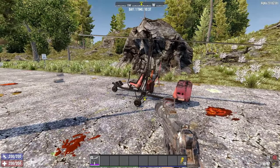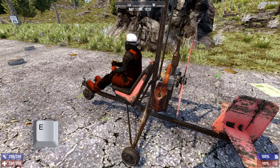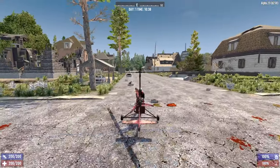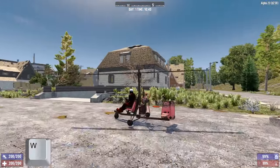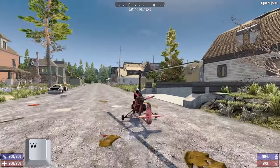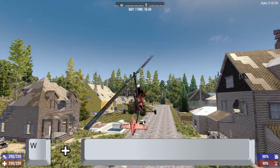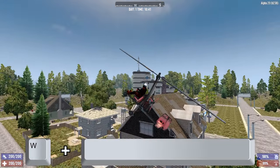To fly your gyrocopter, you're going to want to start off by pressing E to get on it. Next, you're going to want to find a long and open area to start your flight. Press W to accelerate like you would with any other vehicle. Once you've got up some speed, you want to hold Space to pull up the nose while still holding W to maintain acceleration.